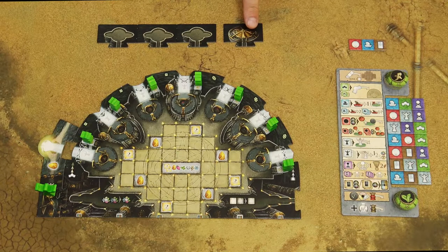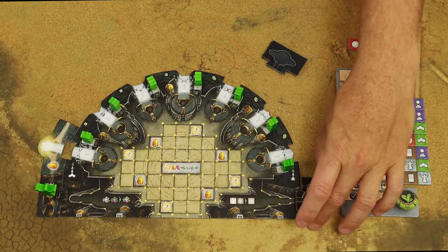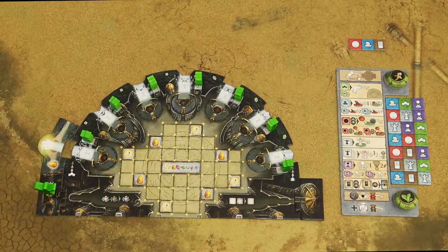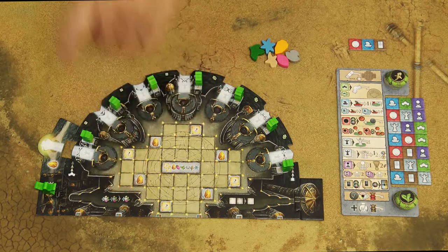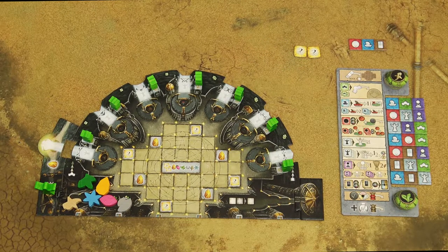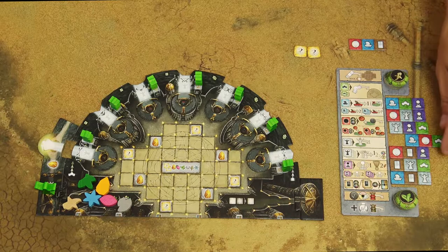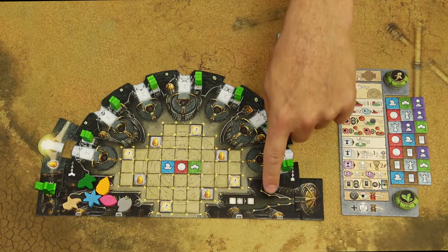Take as many extensions as there are players, making sure to include the specific one, then shuffle and give each player one extension to place next to their player board. The player with the specific extension becomes the first player. Then take one resource of each type as starting resources and place them on your player board. Take two yellow action tiles, then choose a fade tile — either your starting tile or swap it for the middle tile from the supply — place it on your player board and take the corresponding action tiles.